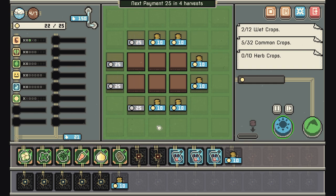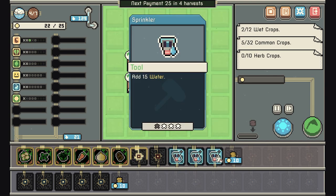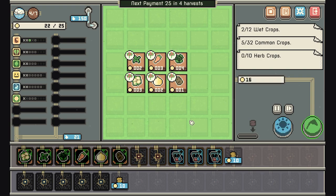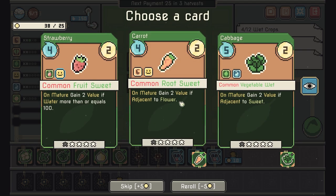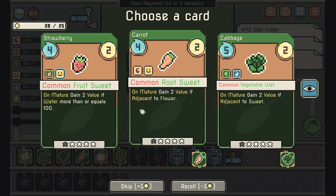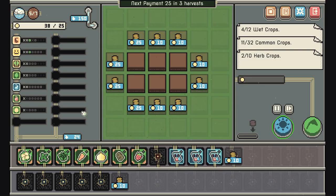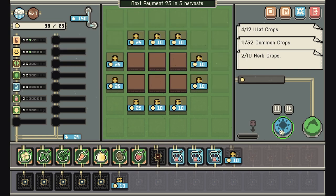We'll need another farming plot. I'm not really sure what these three sprinkler things do — they just add 15 water every turn, which is cool. We already have a cabbage, we already have a carrot. I guess we can take this one — we don't have to keep it, we can take it for now since it gives us a bonus.